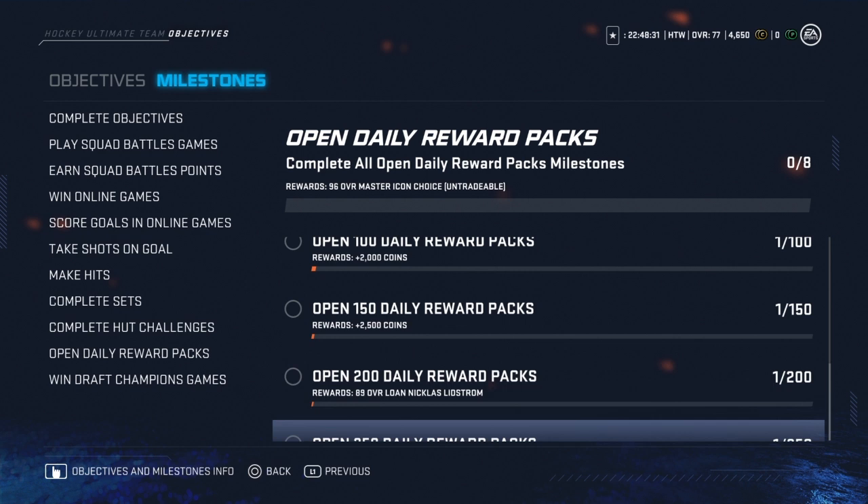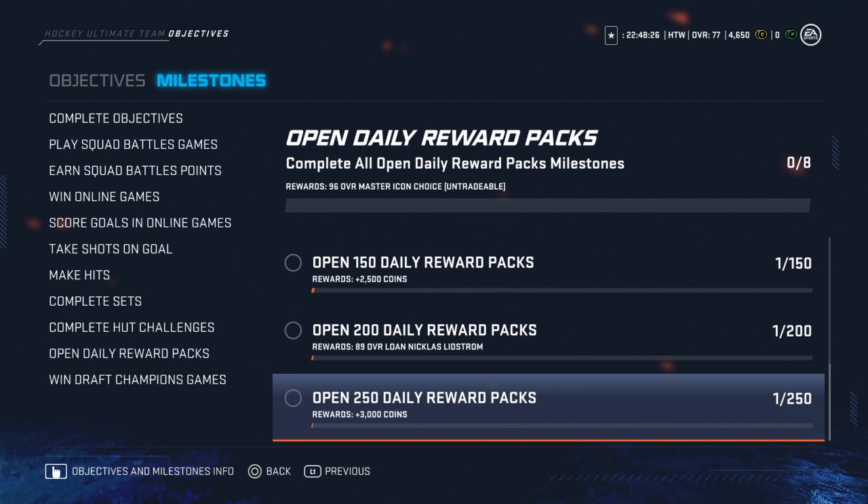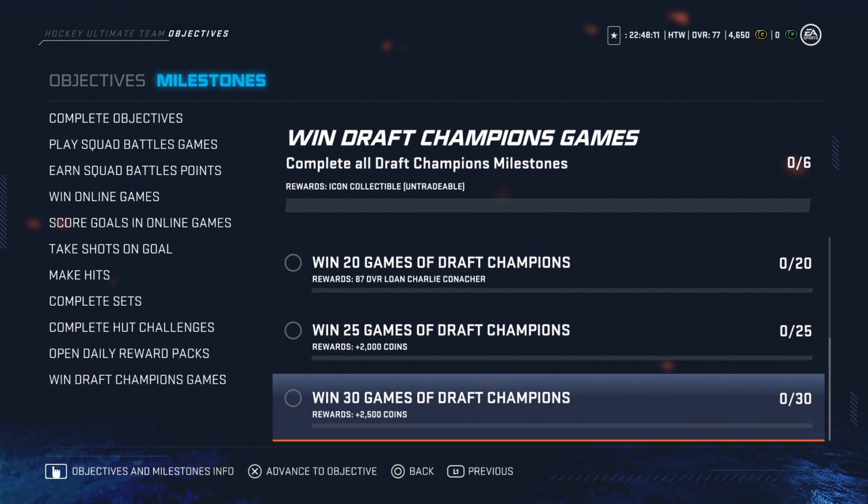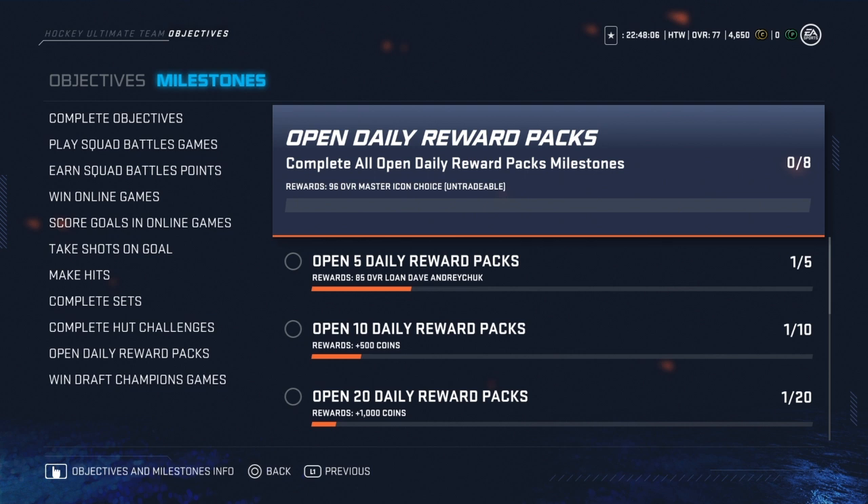However, it does not appear that you're going to be getting any free legends this way like last year. Going all the way down to 250 daily reward packs — you get a 96 overall Master Icon Choice pack. So in 250 days you get a 96 overall master legend right there — easy. Daily reward packs are the only way you actually get a Master Icon Choice, it seems.